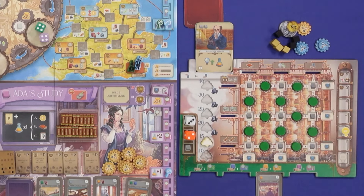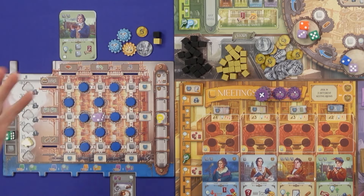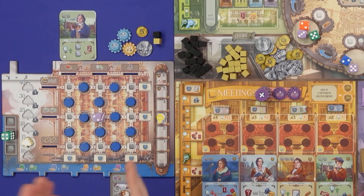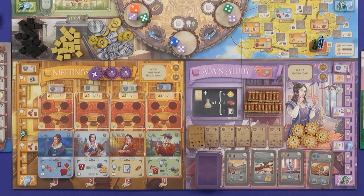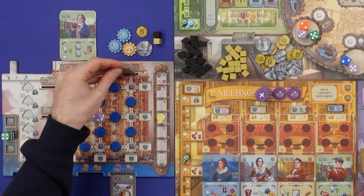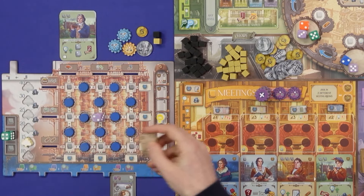Time to take an action. I'm going to move this purple die to my mill and put it in the middle - I've got a couple of subtraction gears and I want a big number minus a small number, then maybe multiply. This lets me take the purple action down in Ada's Study. First I get a punch card - each of these has an objective worth between six and 12 points. I take a punch card to my board, put it into one of these six slots, get the benefit printed on the slot, and the objective scores if I have three dice in that row or column meeting the objective.